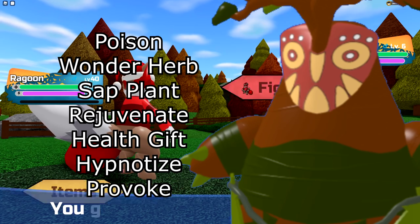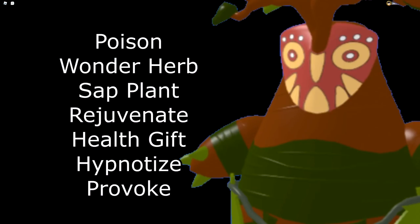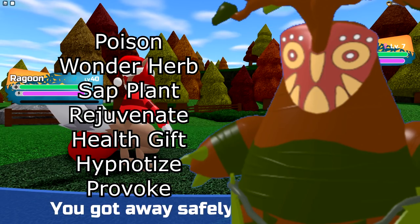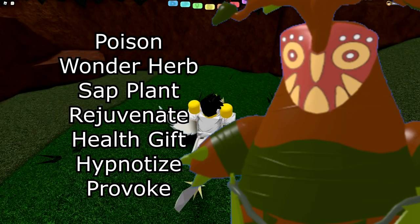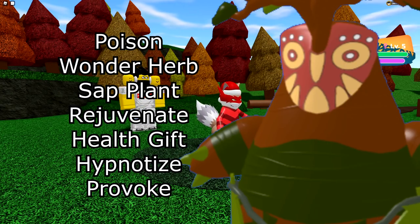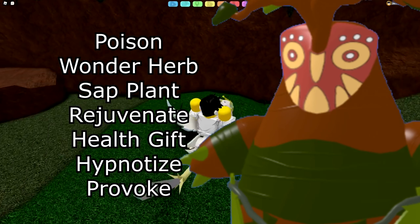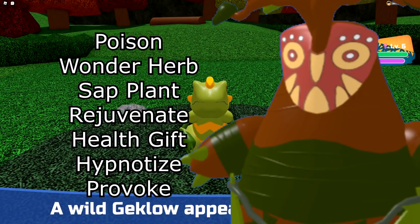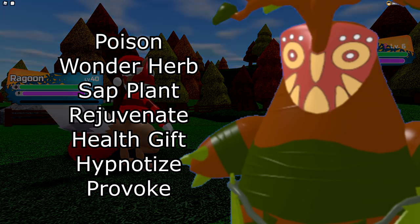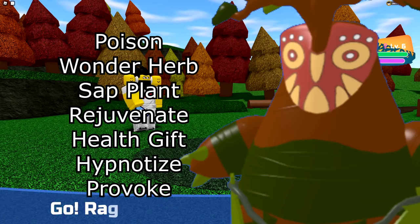Next is Wiki Wiki — I wouldn't really recommend it but basically most Wiki Wikis run Poison, Wonder Herb (which is great for clearing your teammates' statuses), Salt Plant, and Rejuvenate. That's the most used moveset right now — it doesn't attack since its attack stats are poor; it's mostly a healer for your team. You do have the option for Health Gift if you're getting low on health, to heal one of your Lumions. Hypnotize is an option if you don't want Poison, and Provoke is worth considering to prevent things from setting up on Wiki Wiki, since it's pretty easy to set up on.